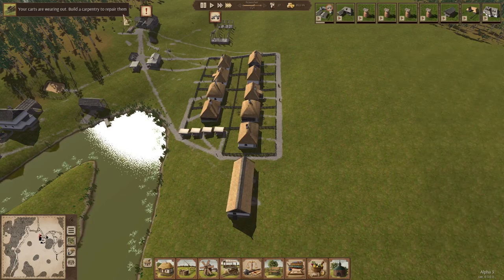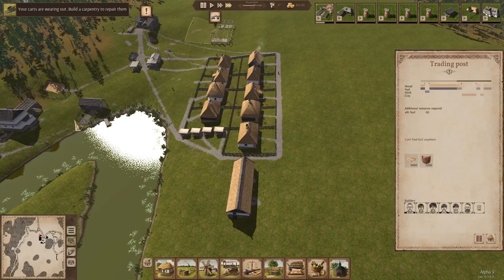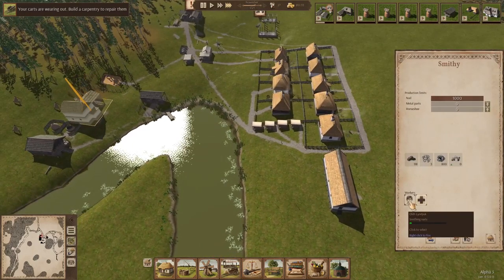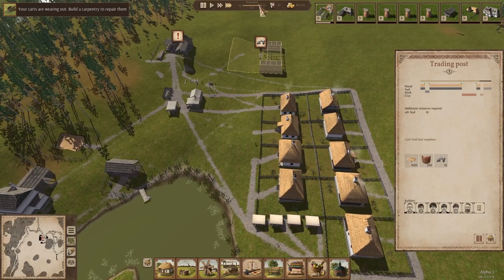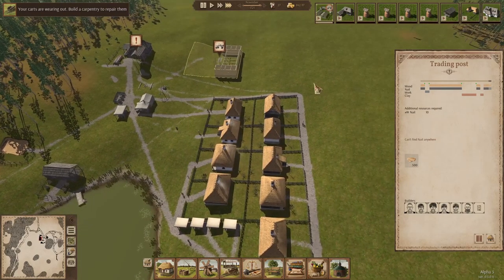So this is pretty well stocked. This guy is mad because he's out of nails — can't find a nail anywhere. Well, that's because he's making them. And as those are done, this will come back here. This 'can't find nail anywhere' is like the kiss of death if you haven't built the smithy yet. Every other playthrough I did would run out of nails at the most inopportune time.